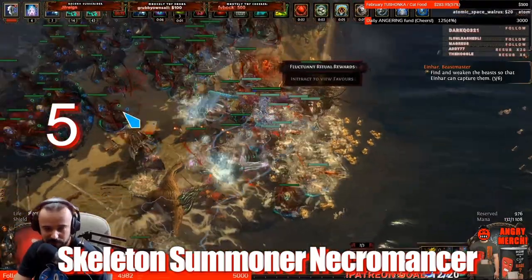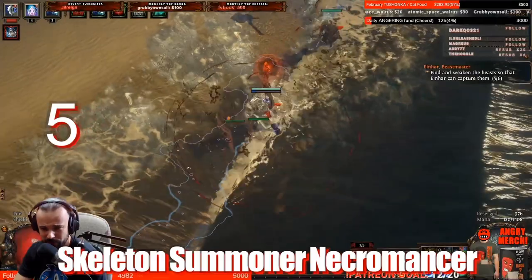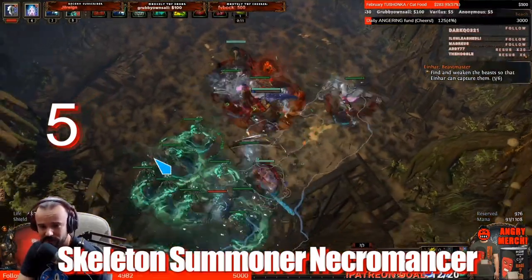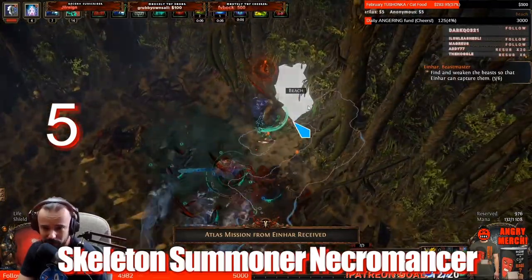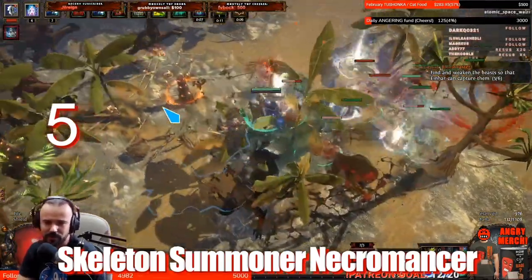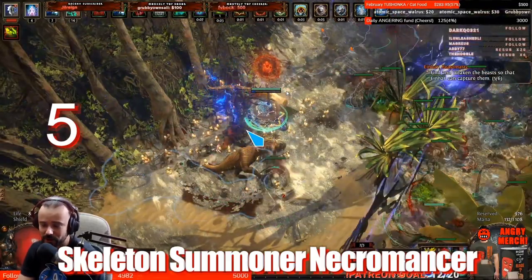With support gems like Melee Splash, skeletons deal really nice AoE. With Shield Charge you move across the map at a decent speed — not lightning fast, but okay. The damage is also very high, and I can totally recommend this build. It's probably one of the very few minion builds I can guarantee works and has the damage to destroy all content in the game. Thanks for watching, see you next time.